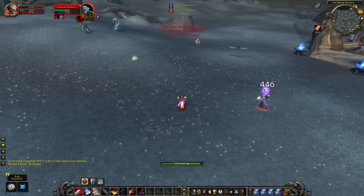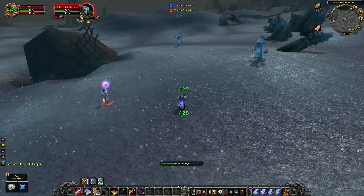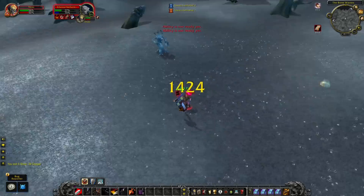Even when you are low on health you can combine First Aid with your Fear — fear the target and recover with First Aid, allowing you to avoid dying and instead kill the target.